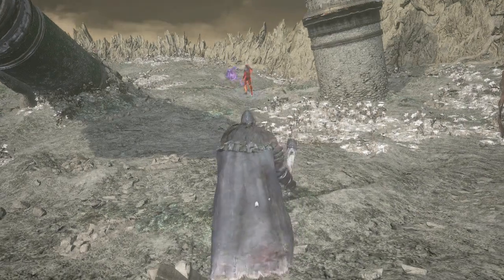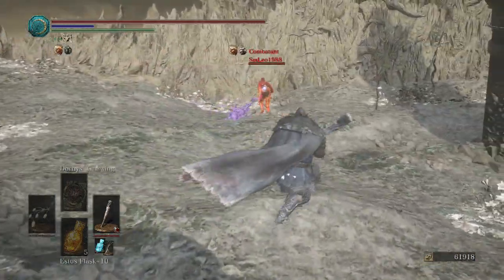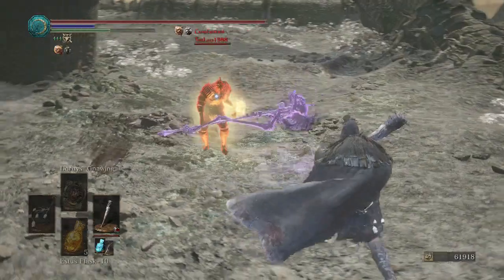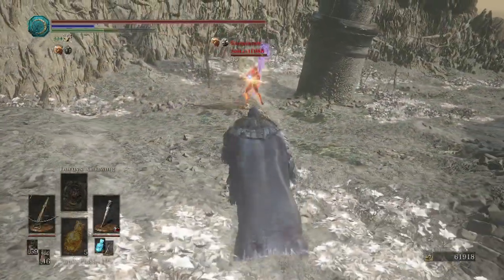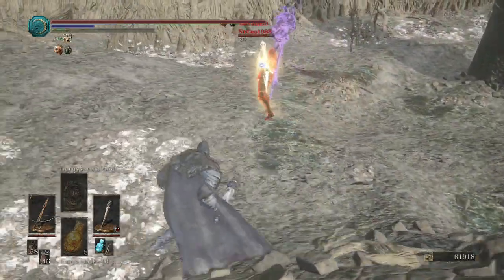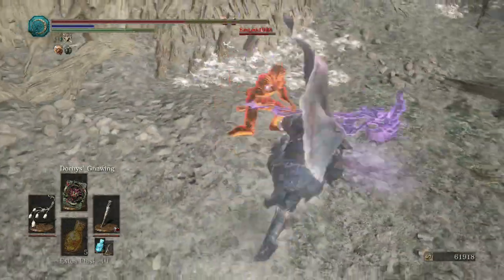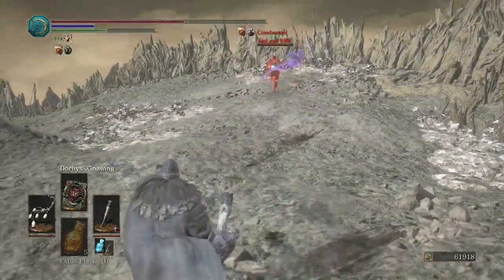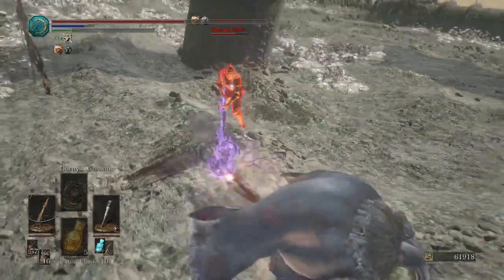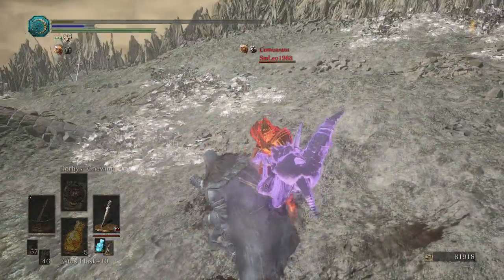The Crucifix of the Mad King with Dark Blade, and there's a Deep Protection. We're gonna have a hard time overcoming this, but we can do it with a little help from bleed. Looks like he has... probably the Saint's Talisman? Not sure. I was able to break his poise. Why is he not letting go? Ouch. That was weird. Come on, club! We tried.